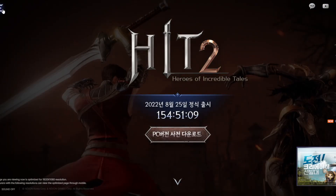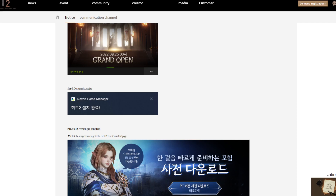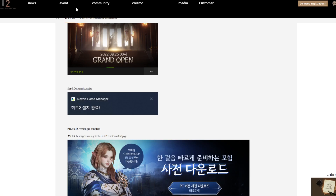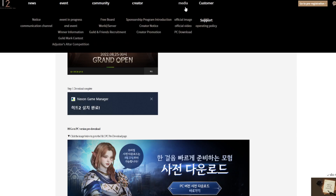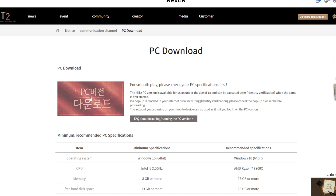For players who want to skip the other details: go to the official website, select media, then PC download, and click download. It will bring you to the download page. Click to accept and you will get the file — it should auto-download. If it does not download automatically, it may be blocking your region.